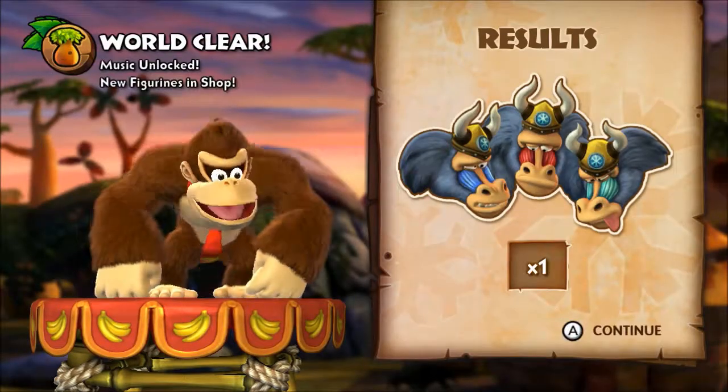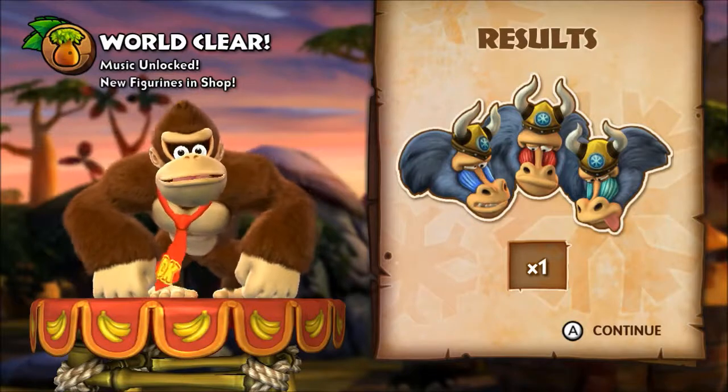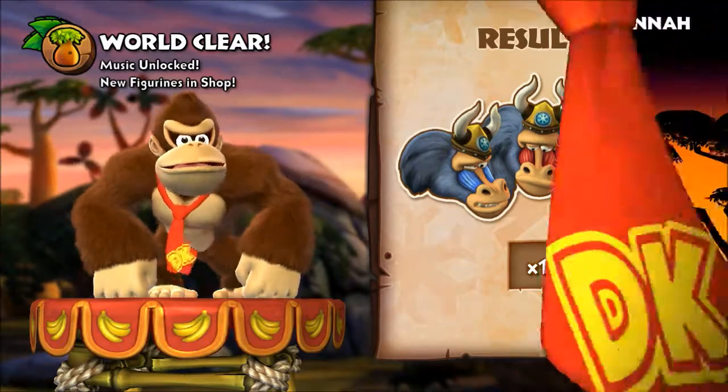So that's it for the Island 3 boss here in our walkthrough of Donkey Kong Country Tropical Freeze — Triple Trouble. No Kong letters, no puzzle pieces, just beat the boss. Thanks for watching. If you liked the video, click the like button. If you want to see more, please subscribe.